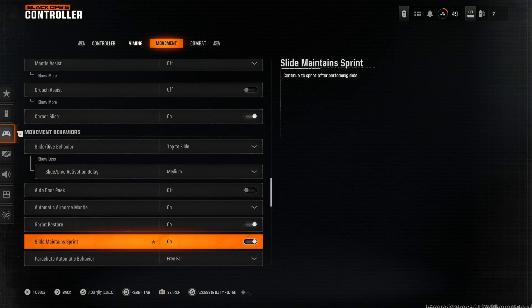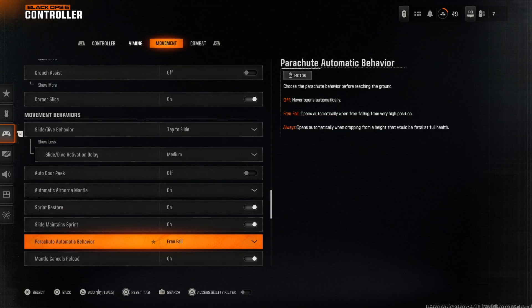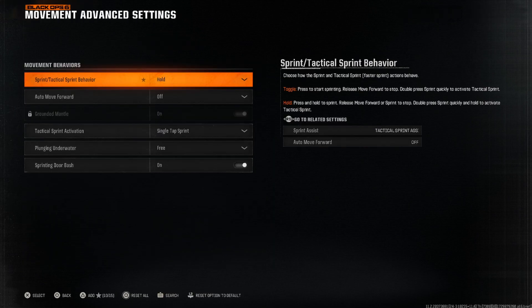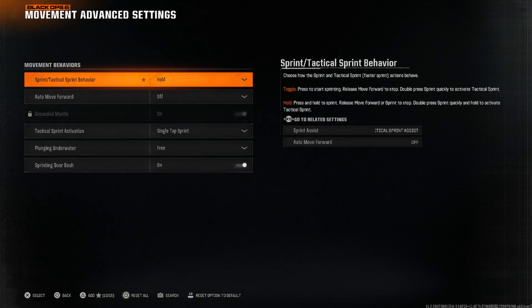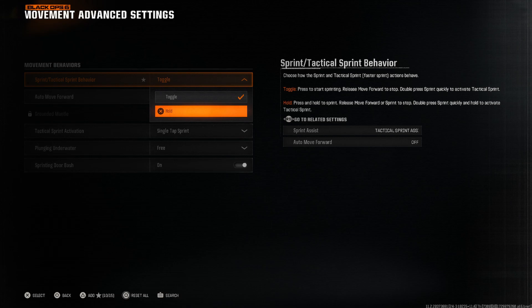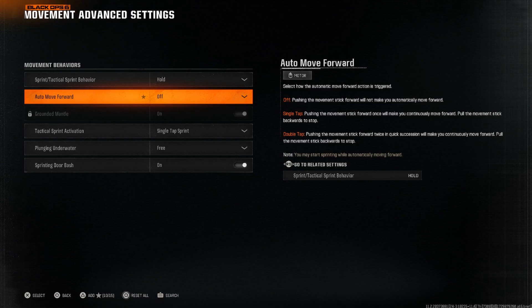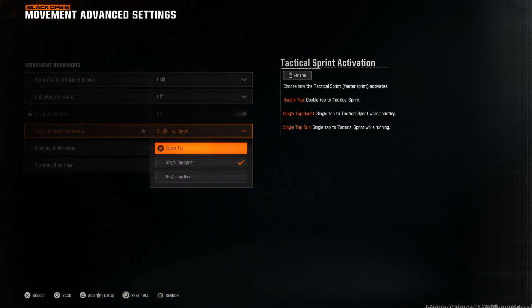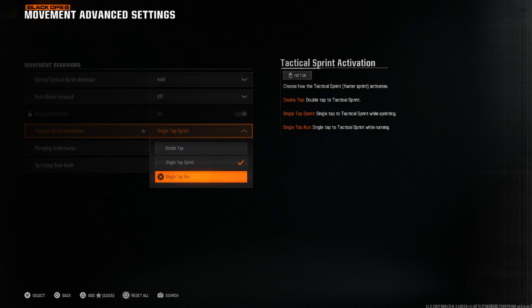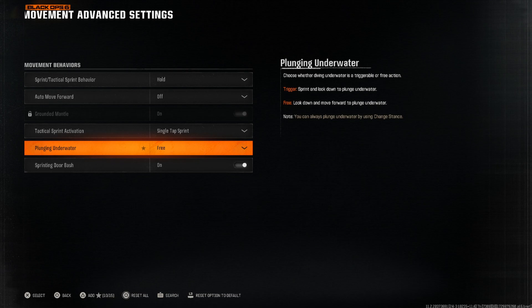Slide maintain sprint is on. On parachute, automatic behavior is set to free fall, just for Warzone. Mantle cancels reload is on. For sprint and tactical sprint behavior, we have it as Hold — because when you're holding the analog stick down it literally sprints for you. On Toggle, you'd have to press sprint and then press it again to release it, which I don't like. For tactical sprint activation, we have it as Single Tap Sprint — double tap means you'd have to push the analog stick twice.